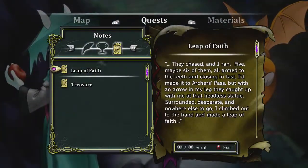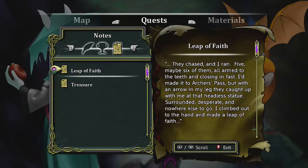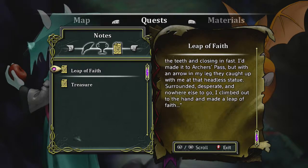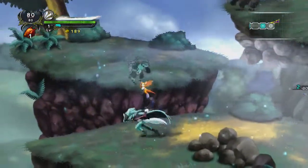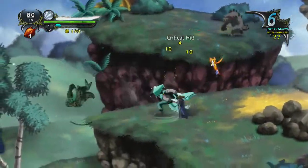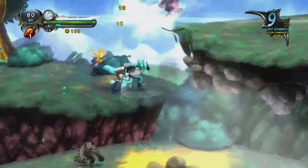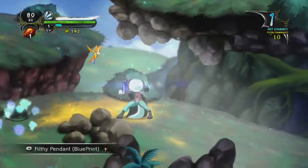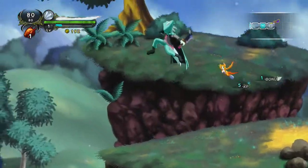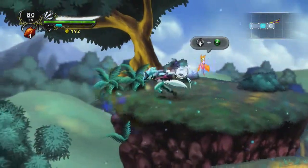I'm gonna grab this treasure map. Check it out — they chased, I ran, five maybe six of them. Look at that combo! Something else happened — oh, I got a blueprint, probably for how I build new weapons and stuff.